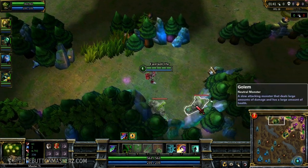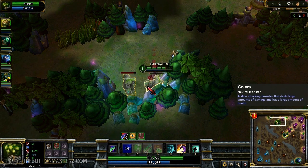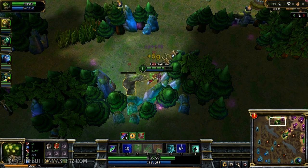So right at the respawn you want to go for him — I was a little late here — but open up with an alpha strike and hopefully you'll get a crit off. As you can see I almost killed it, only three more hits. Pop a health potion and go for the other one, smite it and finish it up.